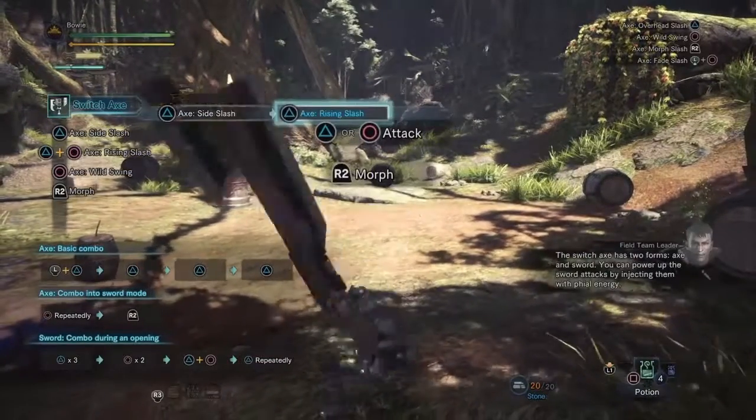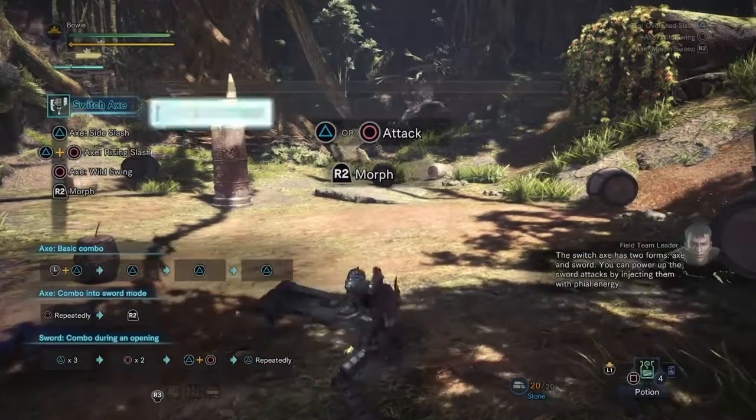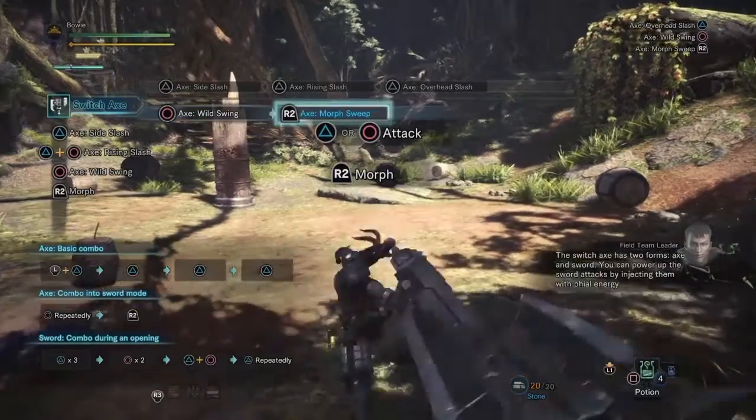The switch axe has two forms: axe and sword. You can power up the sword attacks by injecting them with phial energy.